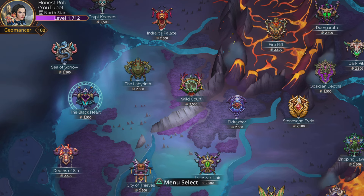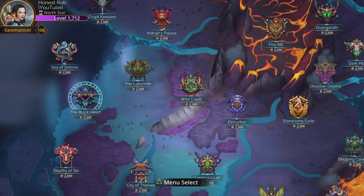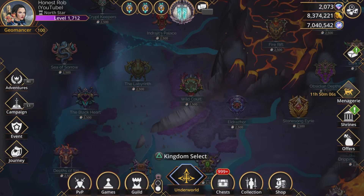Hi, I'm Rob, and in this Faction 500 video, I'm going to be showing you how I do the Black Heart using the Faction's team on level 500.